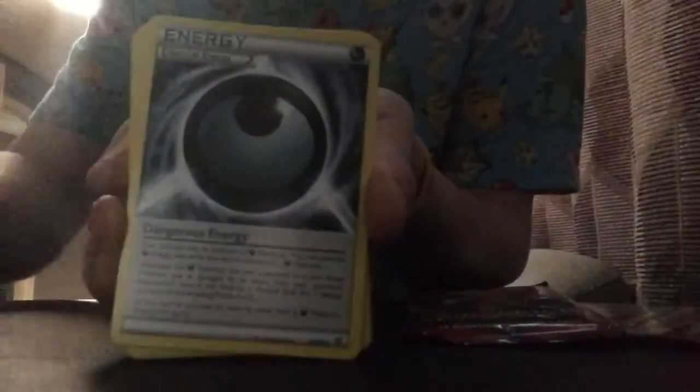I'm going to open the Ancient Origins first — I'm not too familiar with these ones, so let's just open them. And we have: Rotom, Special Dark Energy, Ace Trainer, Goomy, Spinarak, Kragsire, Magikarp, Larvesta Reverse Hollow, Evolution.